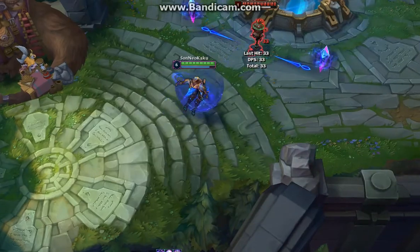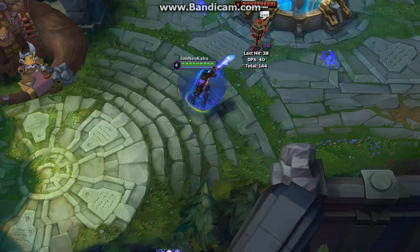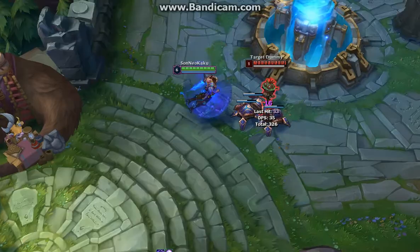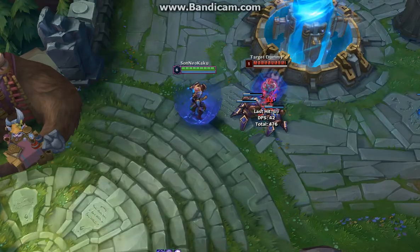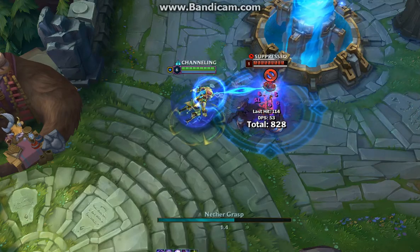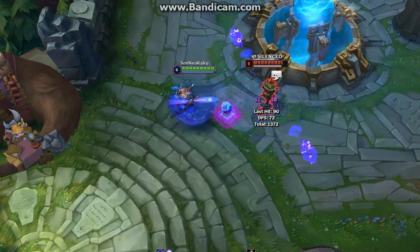I do like how there are two crystals that form when he casts his Q. The Voidlings look alright — nothing too special but I like it. His E is a cube for some reason — cool, why not? And his ult is a magic circle thing. Once again, why the hell not, I suppose.